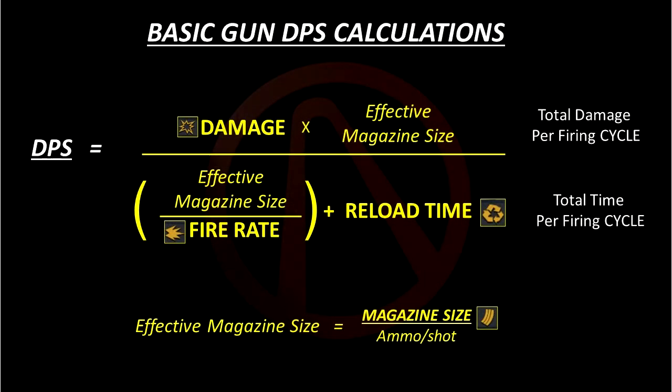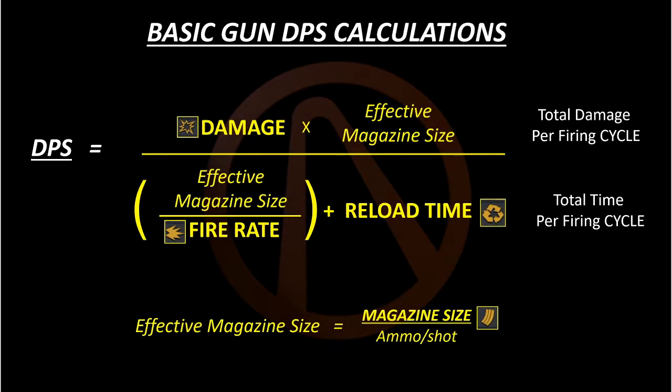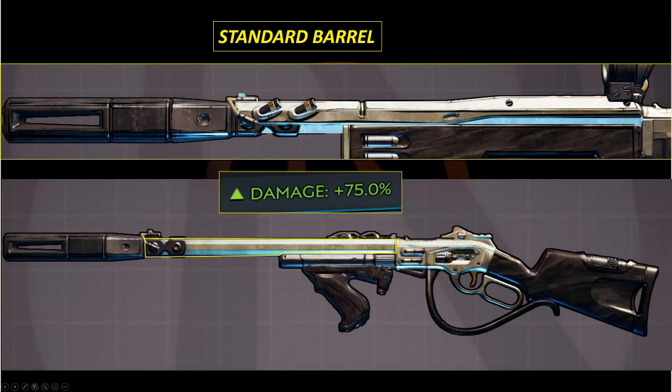Just a reminder: when we look at these numbers, understand that DPS is more of a comparative tool and less a hard and fast number. Calculating DPS involves plugging in damage, crit bonuses, effective magazine size, rate of fire, and reload speed into a formula — I did a separate video on this linked below. Variations in these stats depend on individual parts, so let's take a look at the parts.